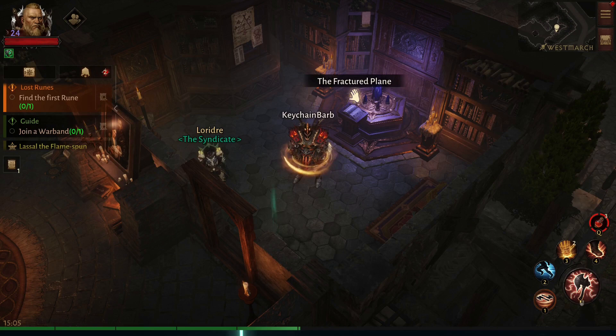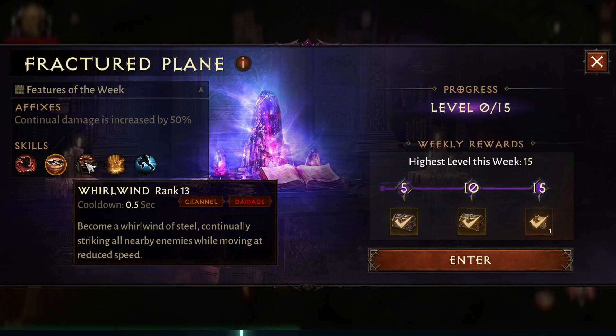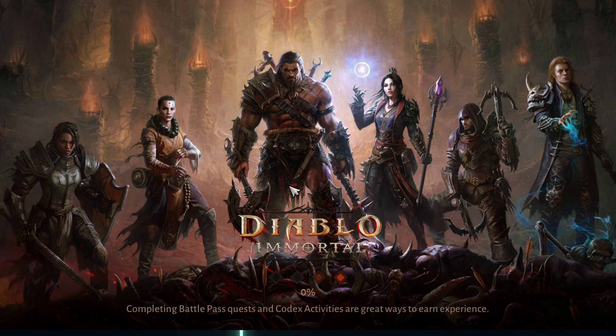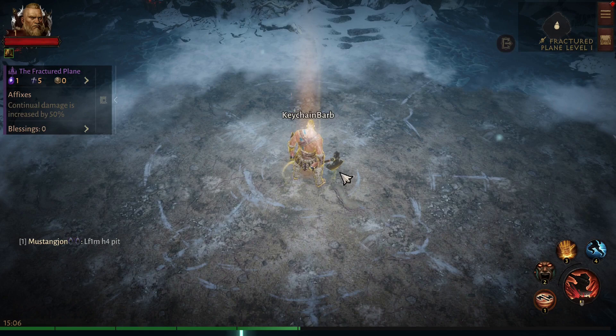Hey everybody, I'm Keychain. This video is a guide for the Fractured Plane Barbarian. We are using the skills: Lacerate, Whirlwind, Wrath of the Berserker, Hammer of the Ancients, and Sprint. This may not be week one anymore if you're watching later, but the guide is still relevant if you're using a majority of these skills. I'll show gear pieces as I choose them, do a room or two of gameplay on each floor, and then show boss fights only as the build gets set up.